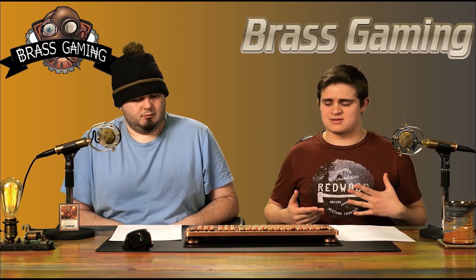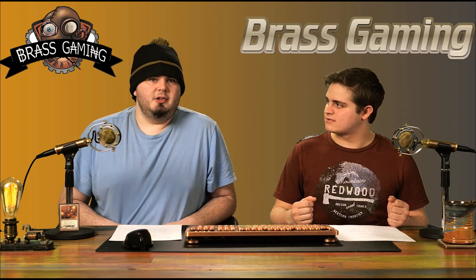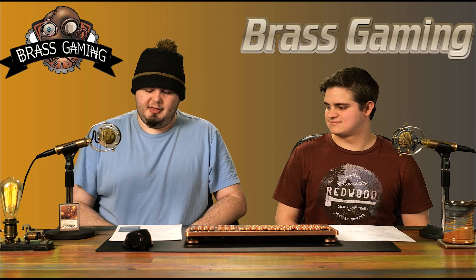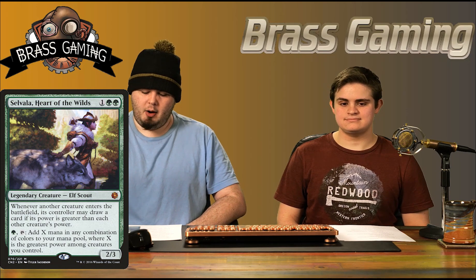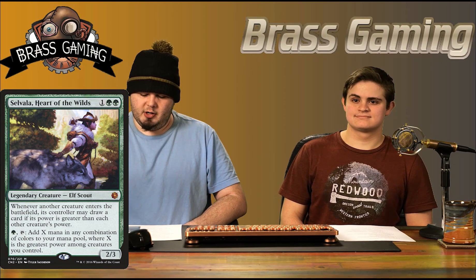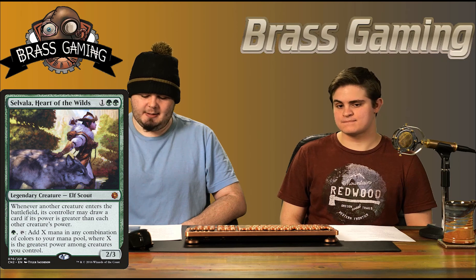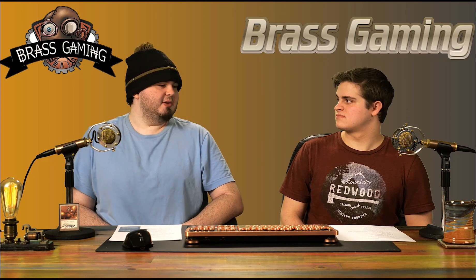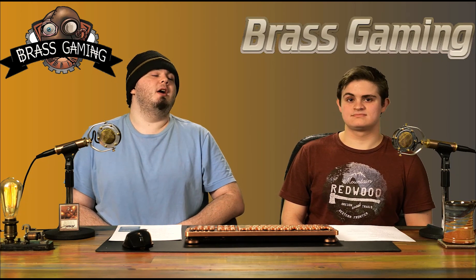For those that don't know, we're talking about Selvala, Heart of the Wilds — the mono-green Selvala. She's one colorless, two green; a legendary creature Elf Scout, 2/3. Whenever another creature enters the battlefield, its controller may draw a card if its power is greater than each other creature's power. She also has: tap, add X mana in any combination of colors to your mana pool, where X is the greatest power among creatures you control.